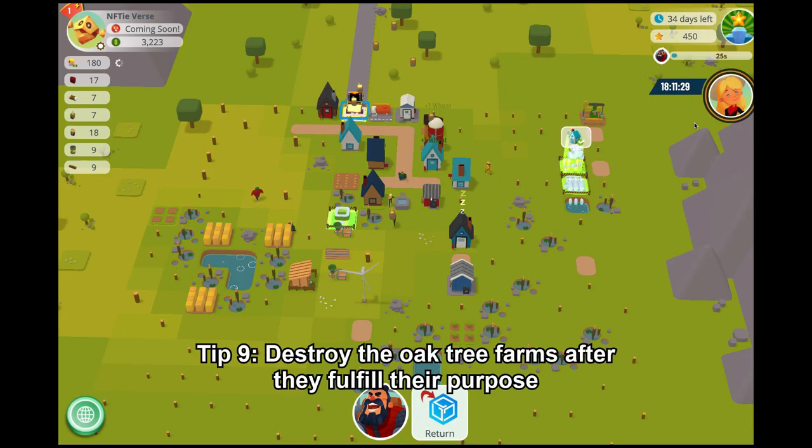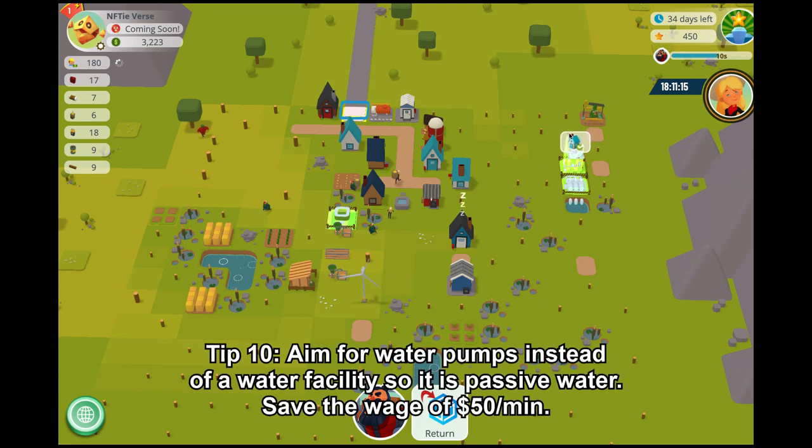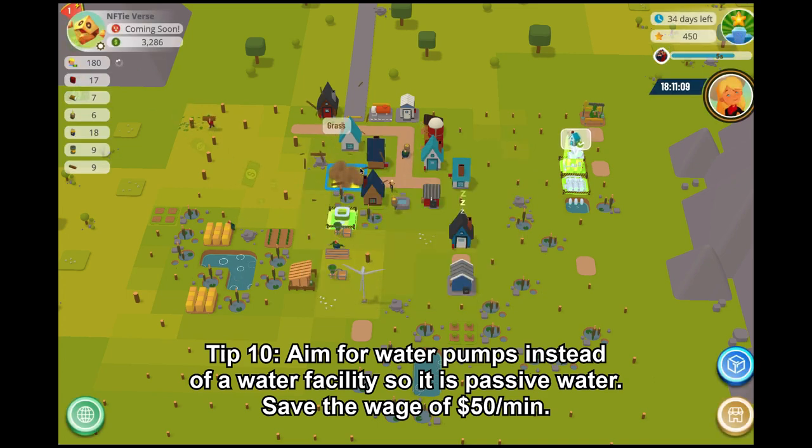Tip 9: Destroy the oak tree farms after they fulfill their purpose, which is as building material for the water pumps. We find oak trees use too much water and we'd rather have our farmers harvesting wheat instead of watering the oak trees. Tip 10: We aim for water pumps instead of a water facility so it is passive water — and on top of that, we don't need to pay the wage of $50 per minute.